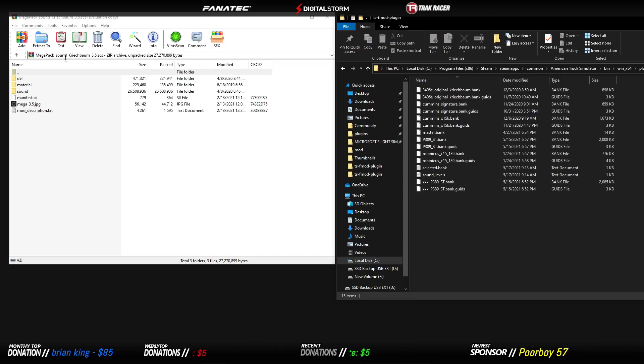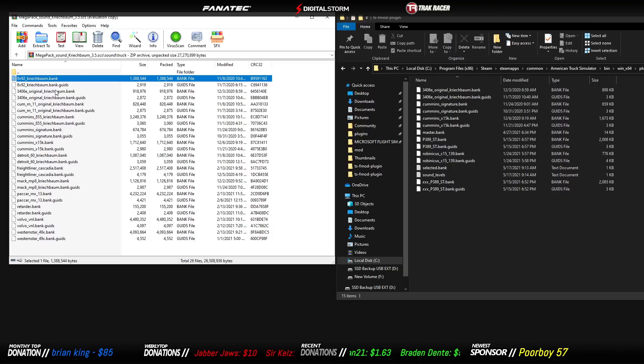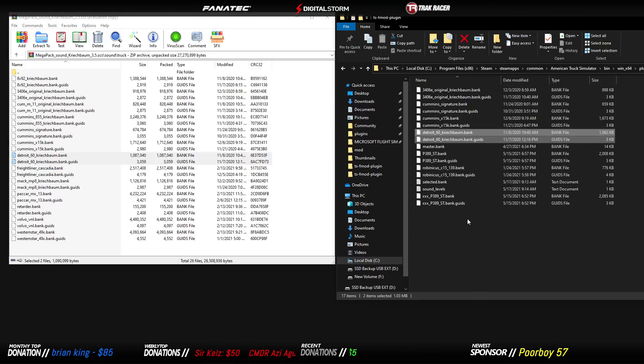When you double-click it in WinRAR it will look like this. Inside you'll see the Creech Bombs 3.5 mega pack. Go to 'sound', then 'truck', and here are all the files. You can take all of these files and dump them all inside the fmod plugin folder — it does not matter. The two things you need are the .bank file and the .bank.guids file. For example, for the Detroit 60 from Creech, select both creechbomb.bank and creechbomb.bank.guids, drag and drop them into your folder.